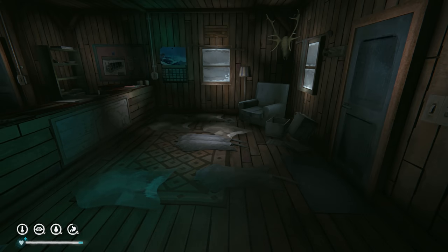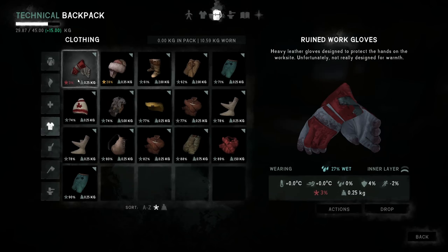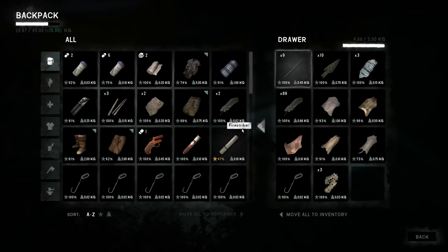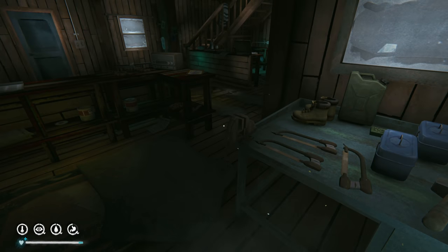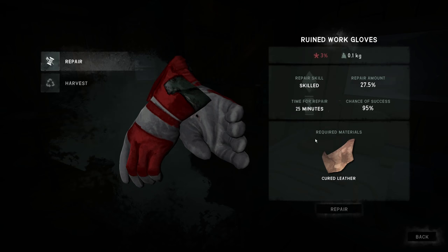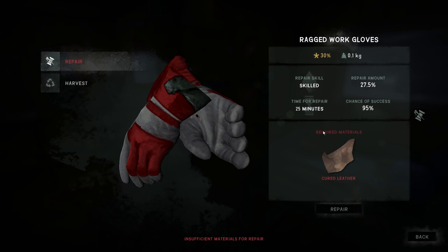We're tip top shape now. I need cured leather - gotta find some, probably in here. There we go, cured leather, cured rabbit pelt - good, we can repair that hat as well. We got arrow shafts, arrowheads, and plenty of feathers - 88 feathers. We can make more arrows, no problem, we don't have to visit the Riken. Let's get to repairing these - chance of success 95%. We're scaling up our mending which is what we need to do.